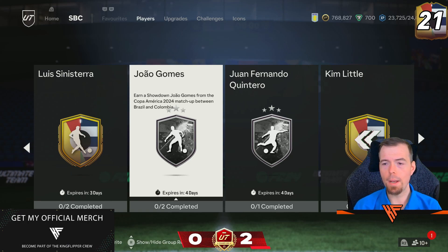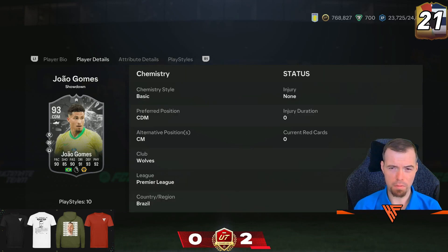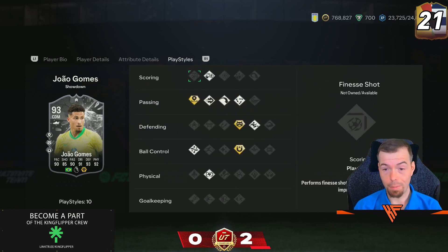We've got another showdown - Joa Gomez between Brazil and Colombia. This is obviously Gomez, and I'm sure Gomez has already had a special card before. It's a 4-star, 5 centimetre CDM, decent looking card with decent looking play styles as well.